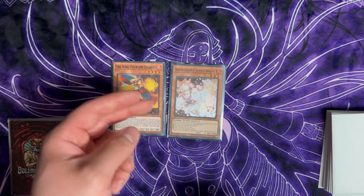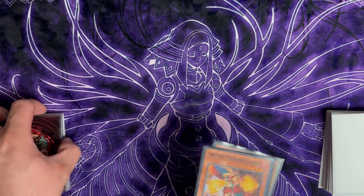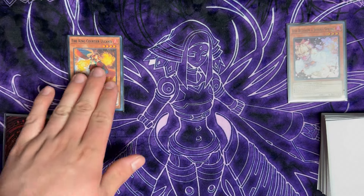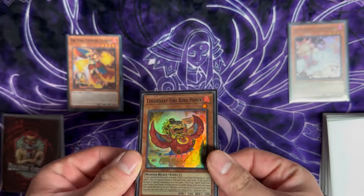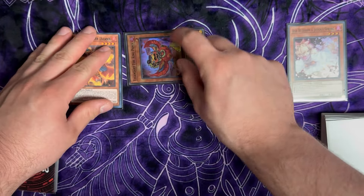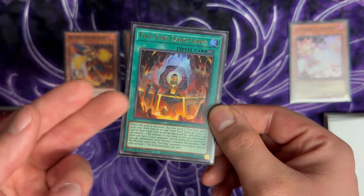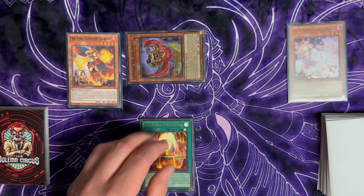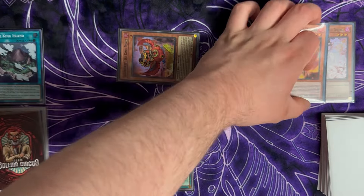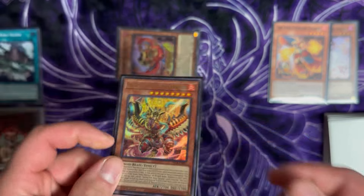This is a 1.5-card combo as long as you have a fire, with Ash being the worst-case scenario. On normal summon, we activate Courtier's effect, destroying the Ash Blossom and searching for Ponix. Ponix resolves and can activate since it is private hand knowledge — on resolution it destroys itself, searching for Fire King Sanctuary. With Sanctuary you can also search for Fire King Island for another layer of interruption. Placing the Island activates it, destroying Ponix, and we search off the Island for Garunix.